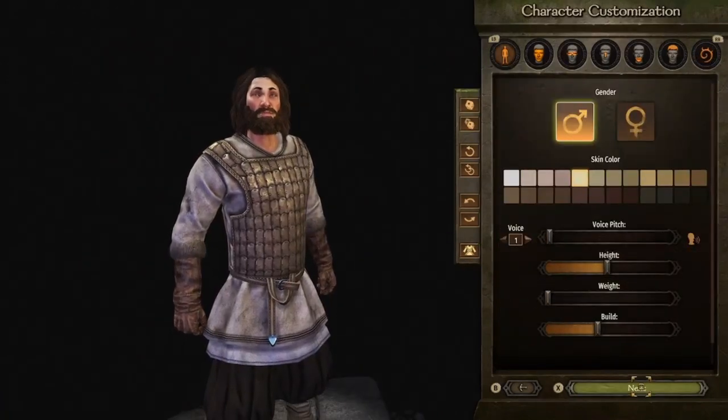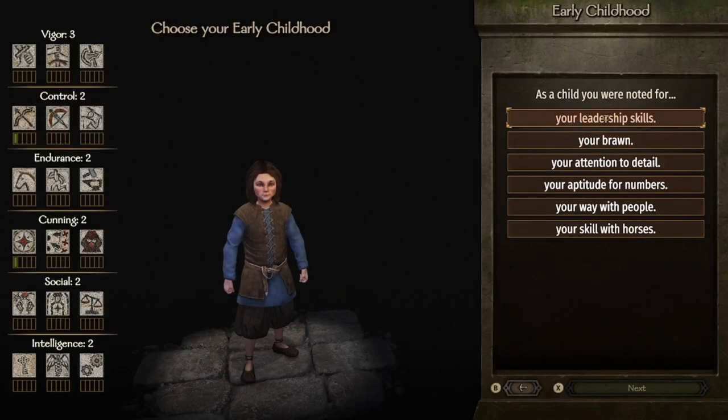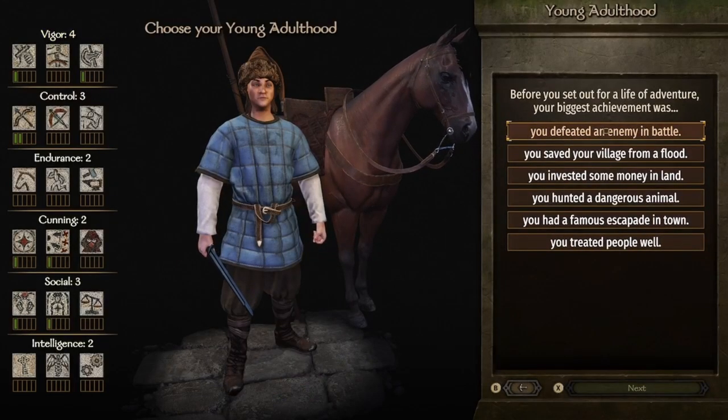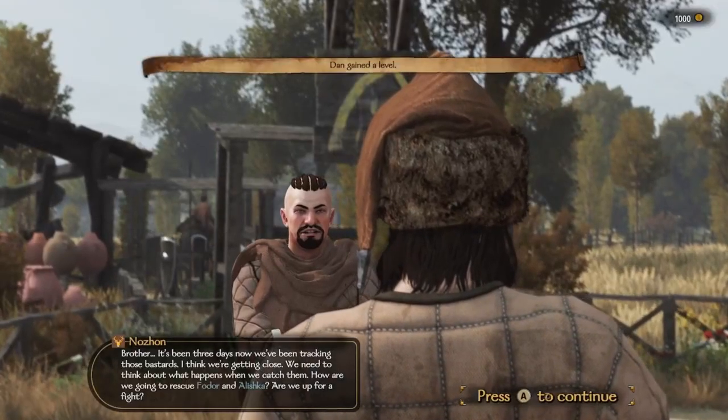So once you've done all of your basic editing, you can choose — weirdly — your family. A whole bunch of history, going from childhood all the way up to adulthood. Once you've done that, it kind of categorises which weapon choices you'll have and what your specialities will be.